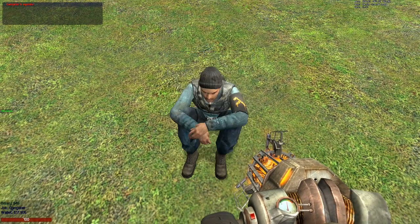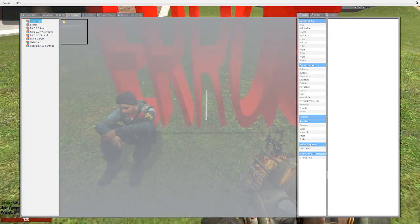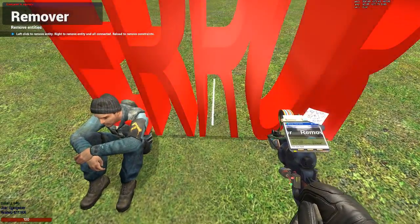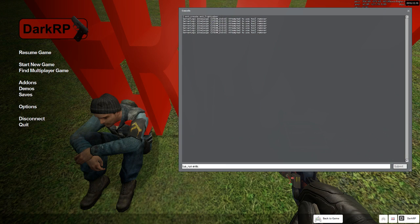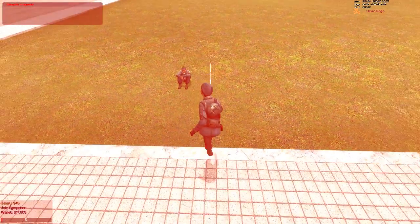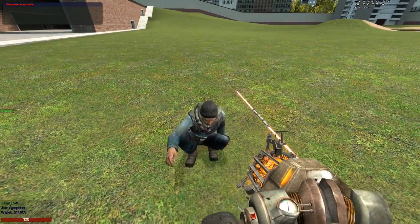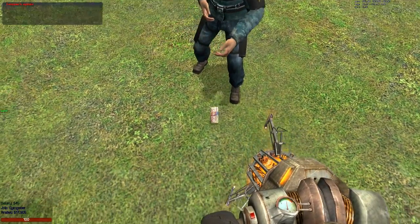The next thing on this list is lightsaber. I'll just spawn it from here instead. So I can press E on him, press yes, and then he'll give me the money which is $10,000.